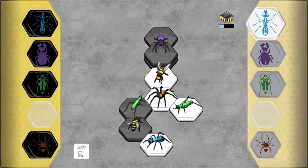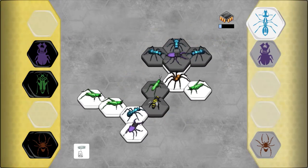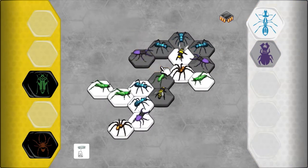Unfortunately, online mode is not available in the current unfinished version of Hive, and so bereft of friends in the physical world I matched my wits against those of the AI. As it turns out, employing a certain strategy against it will unfailingly lead you to victory on all difficulty levels, which stifles the challenge somewhat.